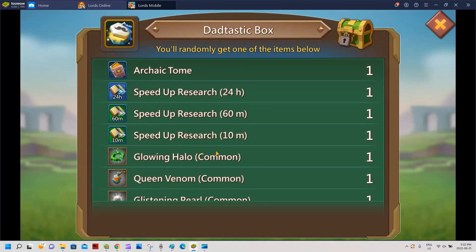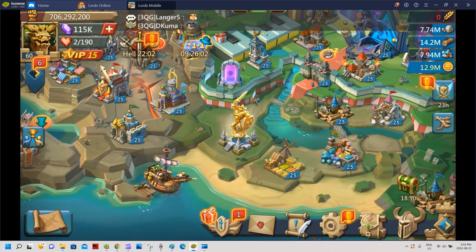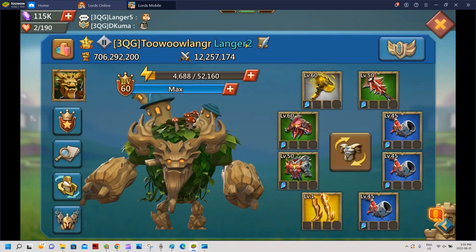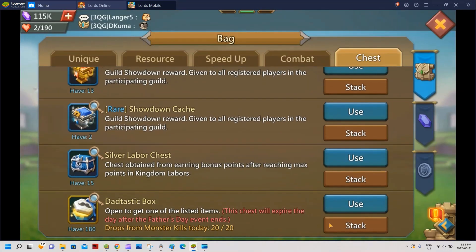On my other account, half the drops were rare material and the rest were tomes and speed ups. Hopefully I won't get a lot of 10-minute speed ups - that's the worst. I'm guessing I'll get some by opening, and I'm gonna open them 180 at a time. First up is Linger 2, my range blast account. Let's open 100 of the dad tastic boxes.